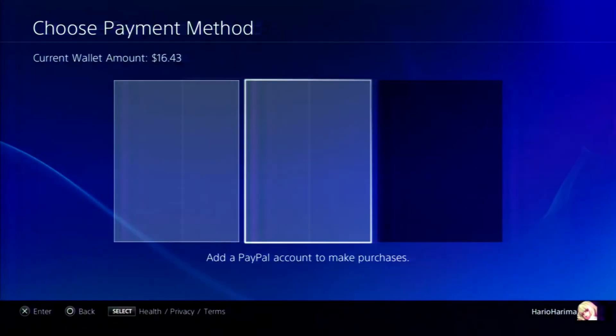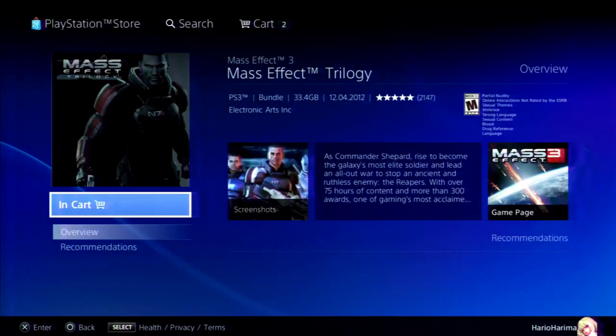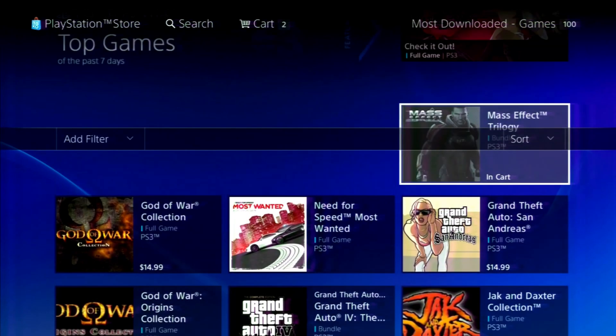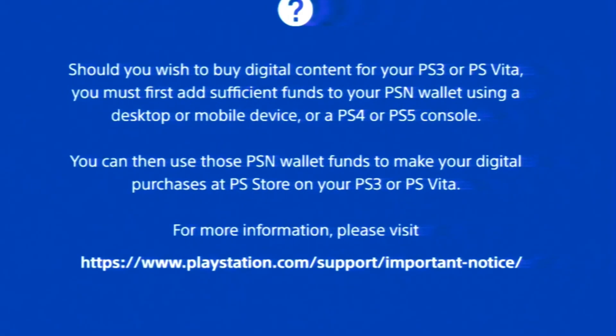It does show an option to add your credit card or account, but it does not work — don't bother trying. You will have to add funds through your PlayStation app, through a PS4, PS5, or through a desktop browser. That's the best way to add funds to your wallet.